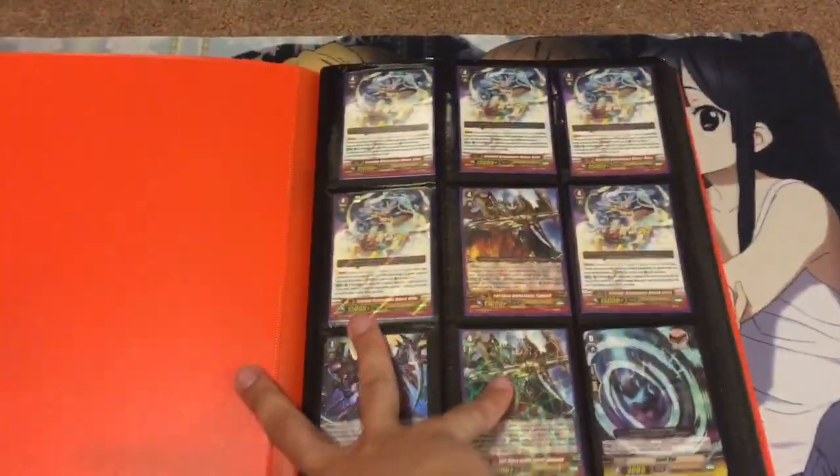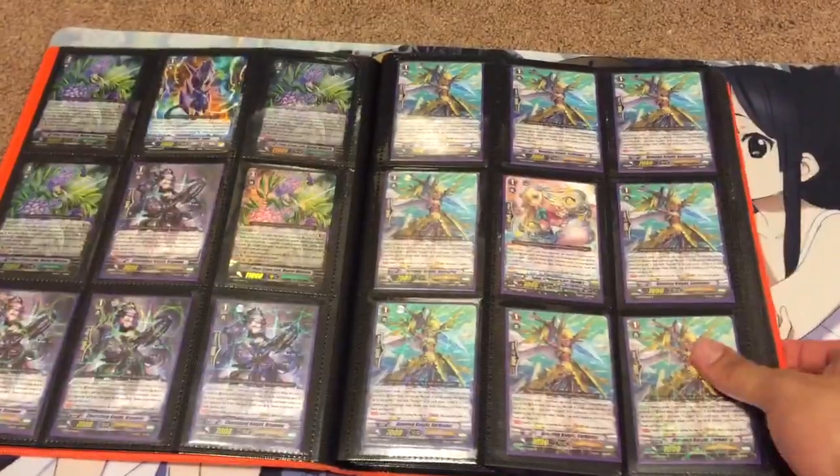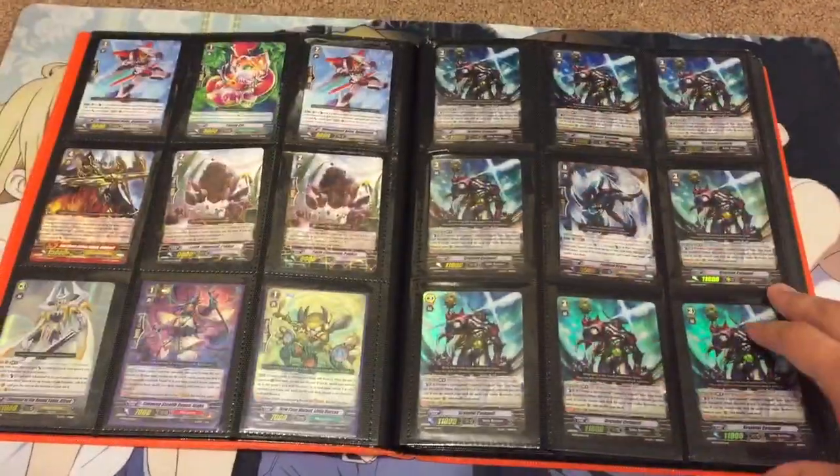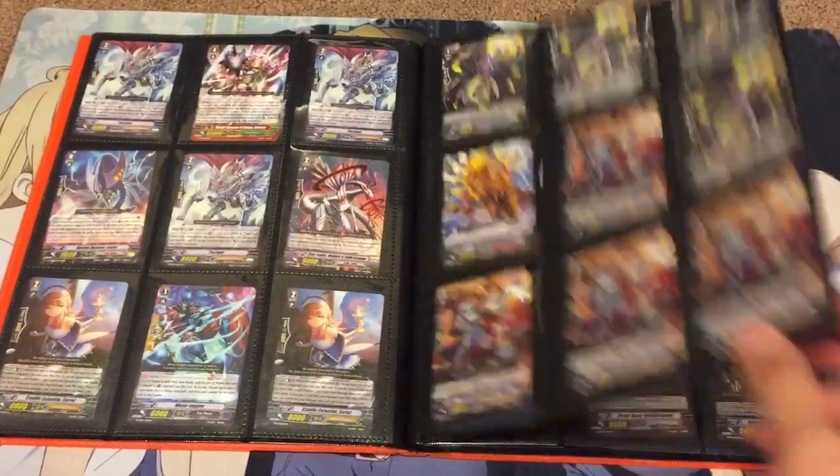And this is the smaller binder with rares and promos, and some smaller hollows, Stride Enablers, some double rares, rares.